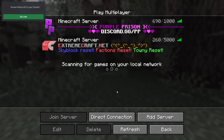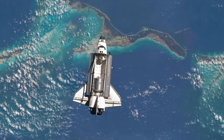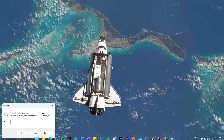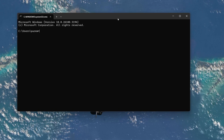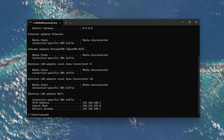If the LAN world doesn't appear, don't worry — there is another way to connect manually. Return to the host PC and search for Run in your start menu and hit Enter. In the Run dialog box, type CMD and press Enter. When Command Prompt opens, type ipconfig and hit Enter. Look for the IPv4 address and note it down.